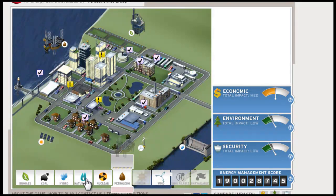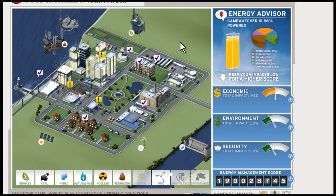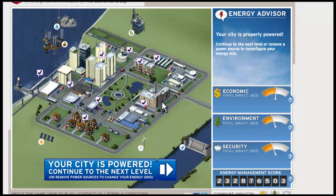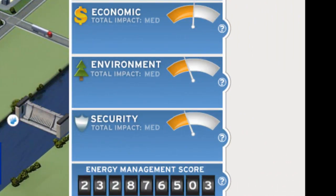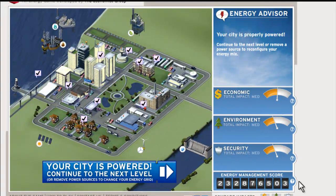Now what we're going to do is click on natural gas and place it right here — we're out in the sea actually. Now our city is powered. As you can see all our stats are in the yellow, but that's okay — we did really great for the first level. And this is our score for the first level.